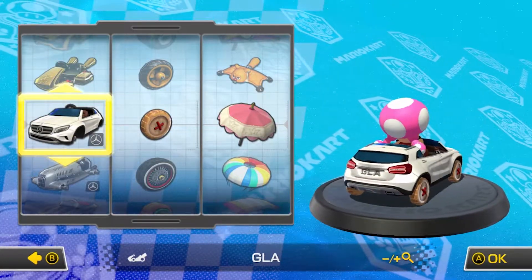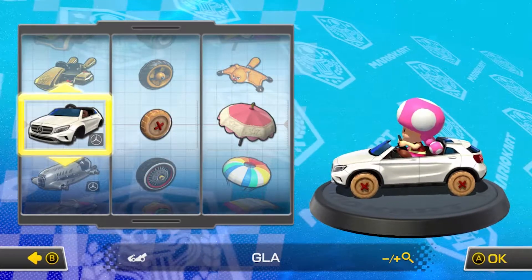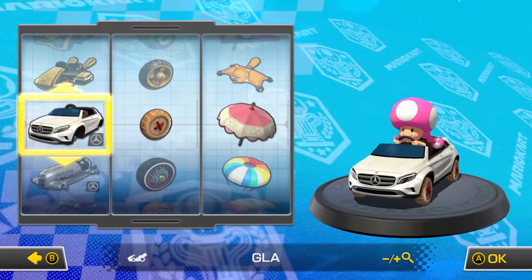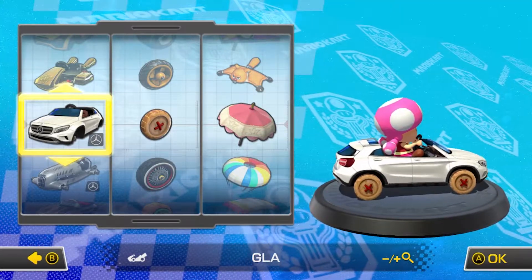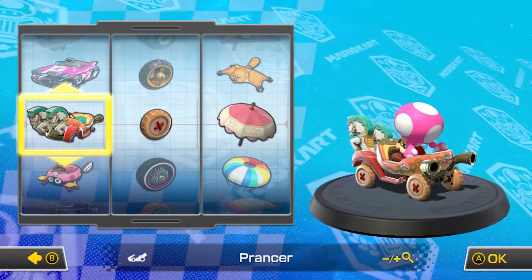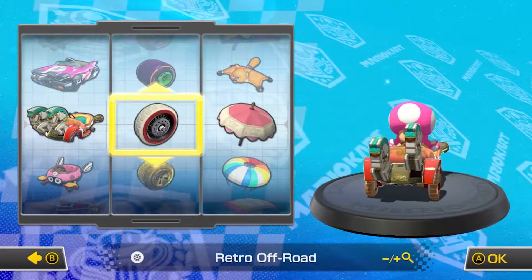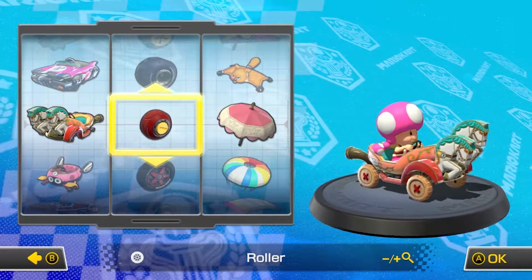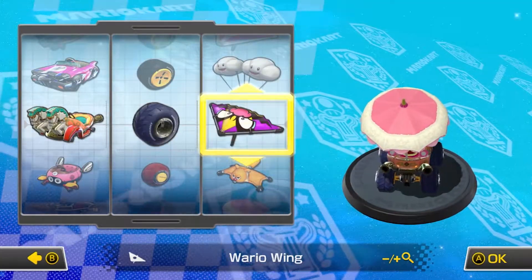Did we use the GLA? I'm going to look that up right now, look through the thumbnails really quick, because I know we've used some Mercedes stuff. Yeah, we used the GLA with Dry Bones, never mind. In that case, we'll use the Prancer, why not? They suggested we use the monster wheels, and the Wario wing.